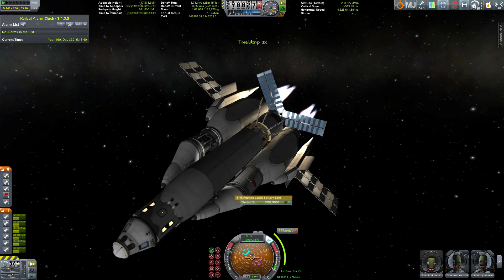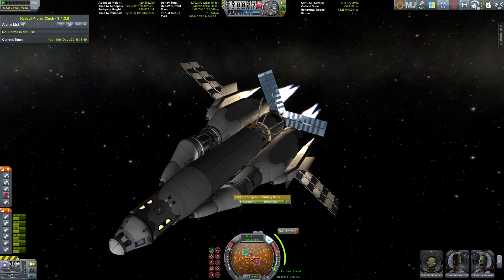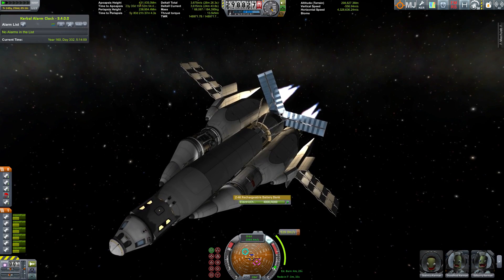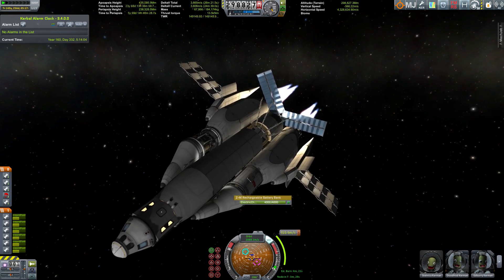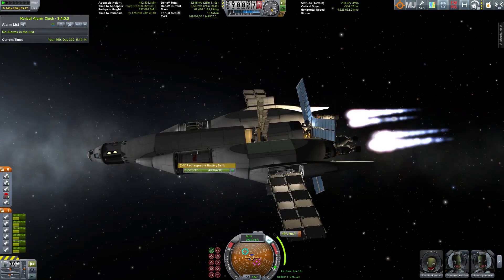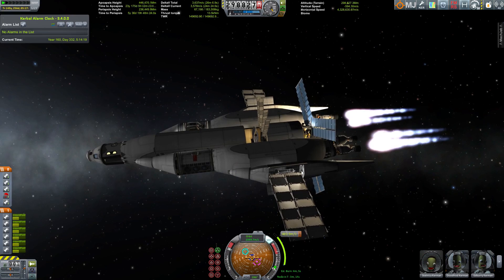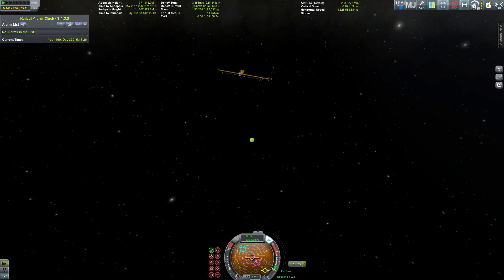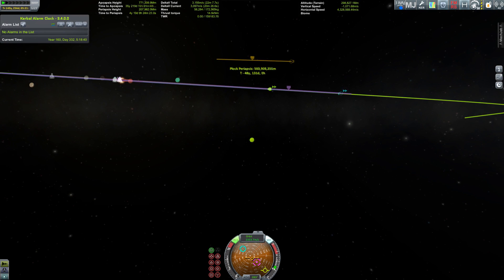But before we get to that sphere of influence, we first have to perform another maneuver node somewhere in the middle of the way — the middle being about 24 years after leaving. Skipping ahead through that very long burn — well, very long; it's about 500 meters per second.